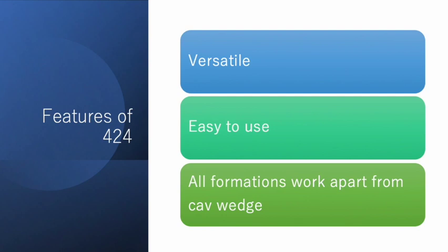There are some features of 424 — it's quite versatile and you can beat most comps with it if the opponent is at your level or lower. It's easy to win even if you don't have much understanding of the mechanisms of 424, as long as you're using it correctly. Apart from cav wedge, all formations work with 424.